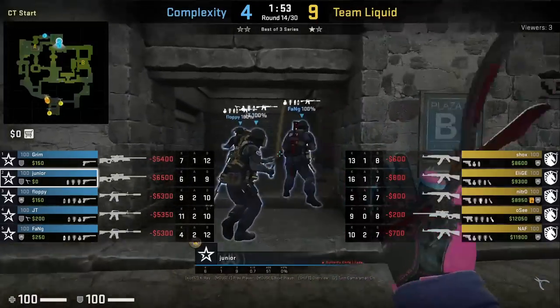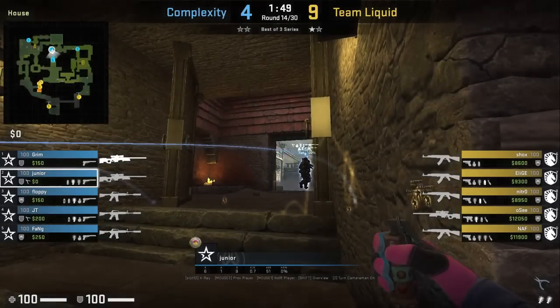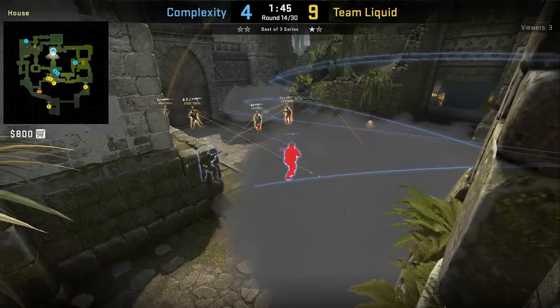Junior has flashes that land in mid cubby to help take mid control on CT side. He stands behind this wall house, aims at the roof, then left-click throw. The flashes land behind his teammates and blind the Ts coming out of elbow.